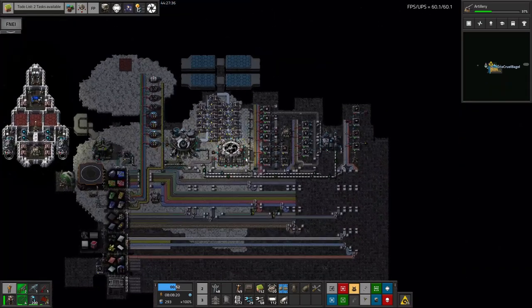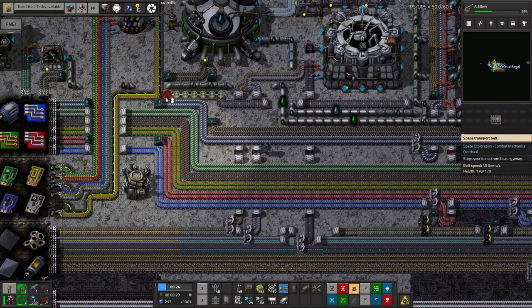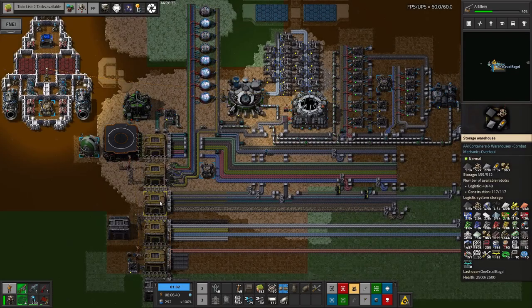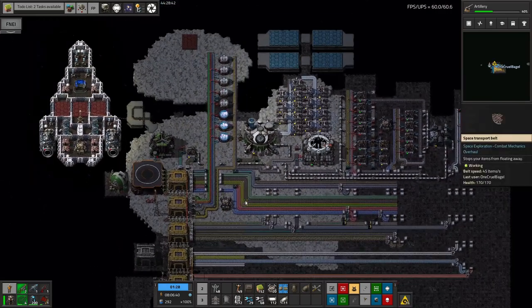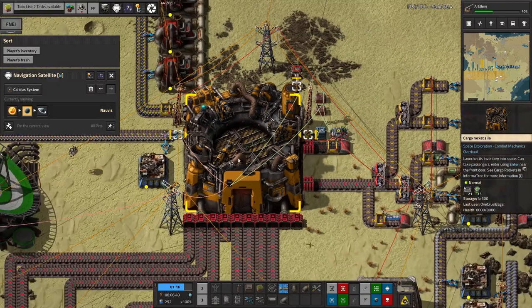I've started going around reclaiming some of these deep space transport belts because it's a bit of a waste using them for just transporting stuff around here when normal space belts are more than fast enough. They can be put into a warehouse for later when we actually need that belt speed. I also sent some blue, green and possibly purple chests found in the spaceship down to Norbis for other players to use, since I wanted one here for loading miscellaneous stuff into the cargo rocket.